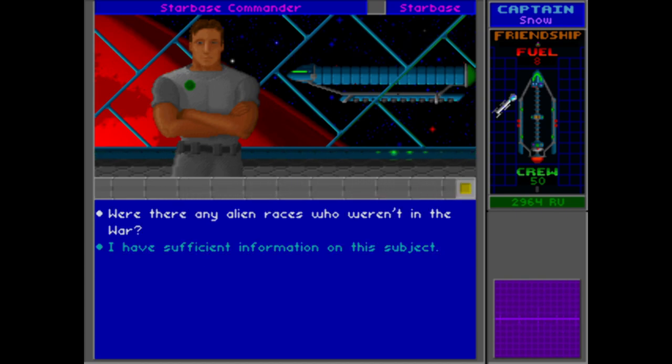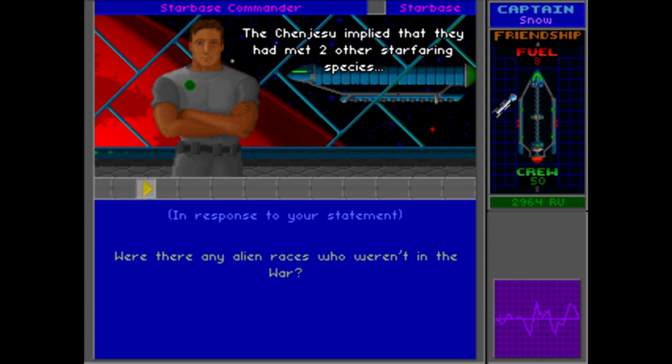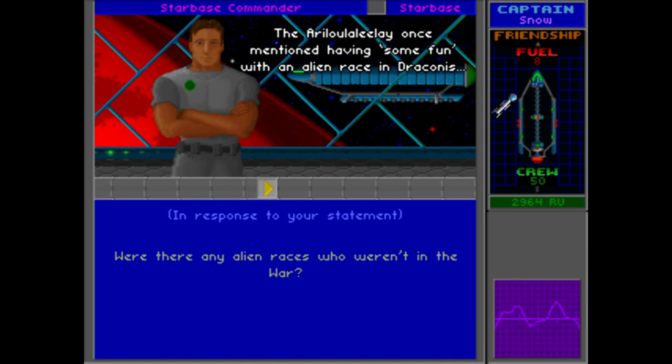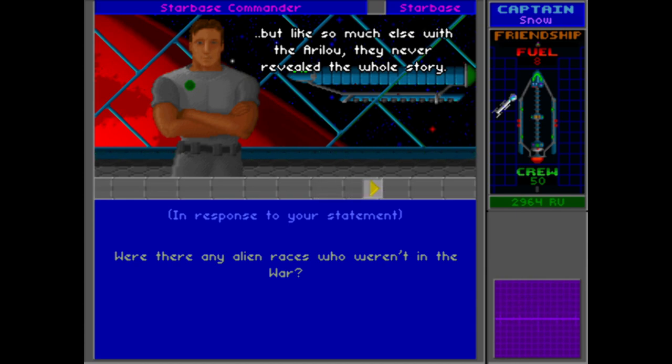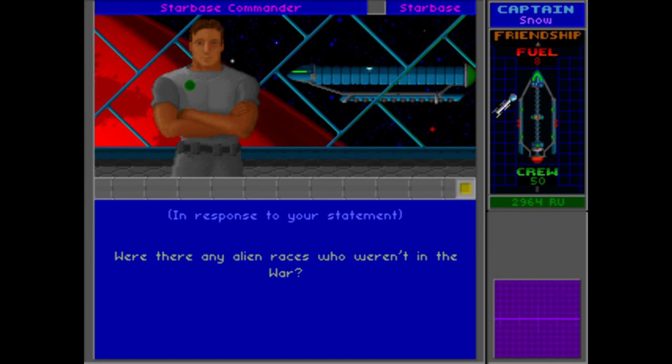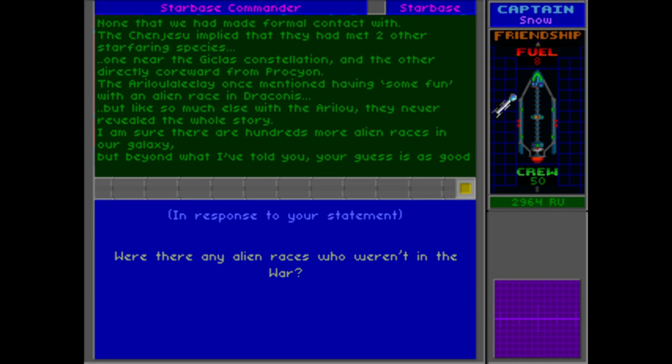Are there any alien races we don't know about? None that we had made formal contact with. The Changesu implied that they had met two other starfaring species — one near the Giklus constellation and the other directly Corward from Procyon. The Arilu once mentioned having some fun with an alien race in Draconis. There are sure to be hundreds more alien races in our galaxy. So we have potential leads: something near the Giklus constellation, something Corward of Procyon, and an alien race in Draconis — all potentially worth investigating.